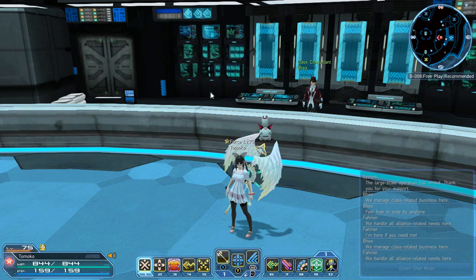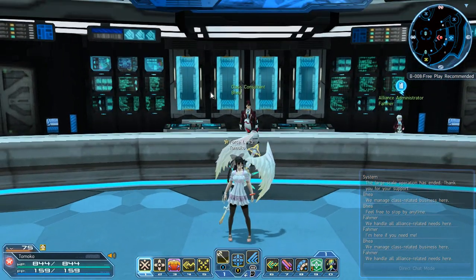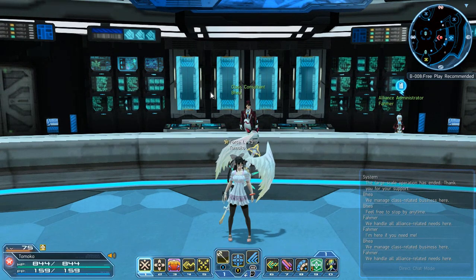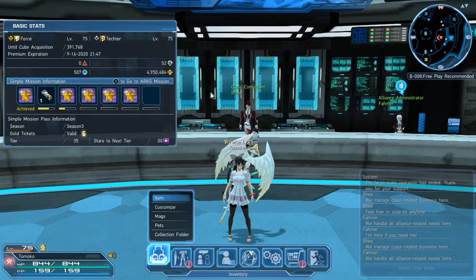We're going to cover three topics today — this is pretty much how I built my Force. If there are certain skills you do or don't like to use, that's fine; this is just how I use my build. I'll give you tips on how to play Force. First, you should always sub Tecker, because it gives you access to your elements.